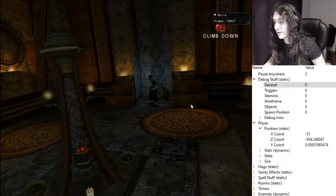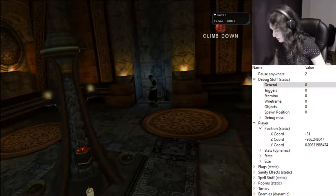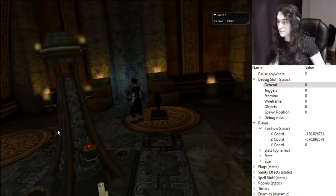There are two buttons here. On one of them, we're going to use a statue, and on the other, we have to press it with Karim. So use the statue, and from here you can do a spelling cutscene on this button.